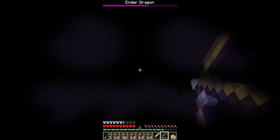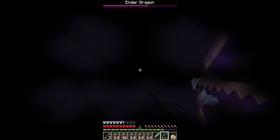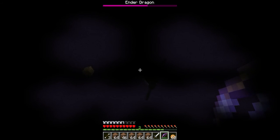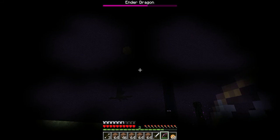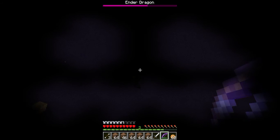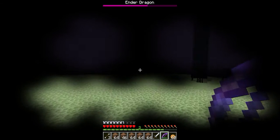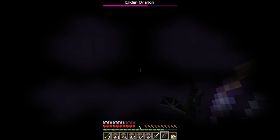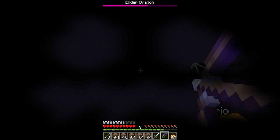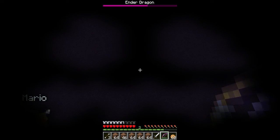He's trying to escape our arrows but he won't get away. He was charging — now he's flying up very high. With the pumpkin's reduced visibility I cannot see many things. Do not try to escape — we will attack you, we will kill you.